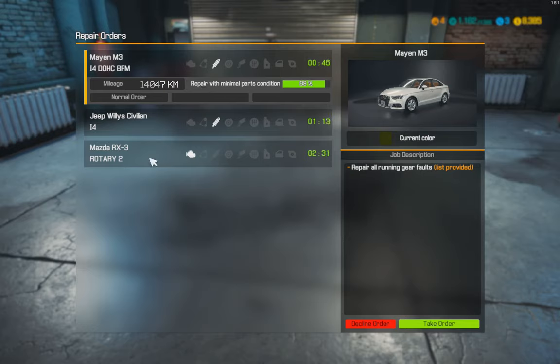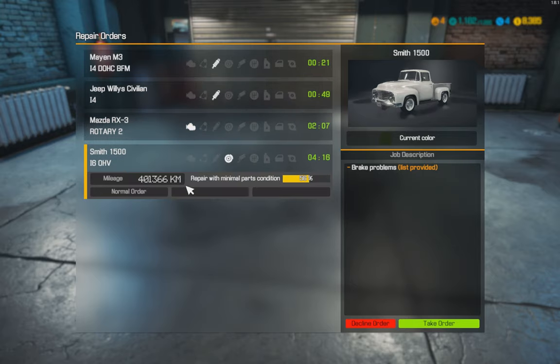I hate doing these rotary engines, but when you get to the point where you can do barn cars and junkyard cars, these Mazdas — the RX-7 specifically — on my other profiles I've been buying those for $20,000–$25,000 and selling them for $45,000–$60,000. I don't know why they're worth so much in this game, but it's a good way to make some quick money. Alright, the Smith 1500 — let's take that. Some brakes.